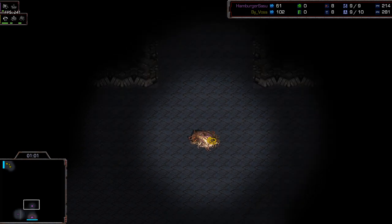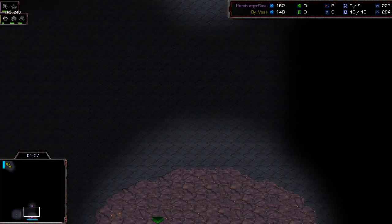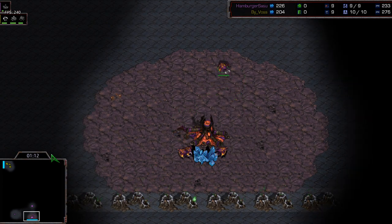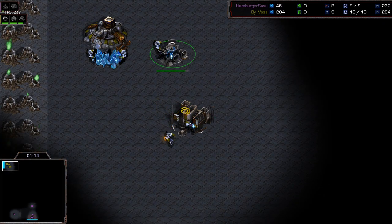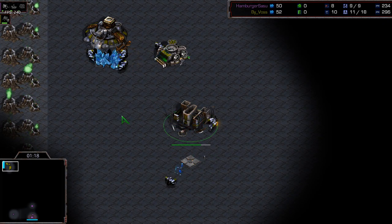He goes for a hatch pretty early there in the front; he wants to choke up his front wall with some sunkens — those are on the way as well. Meanwhile Vossi is steadily building up more barracks.